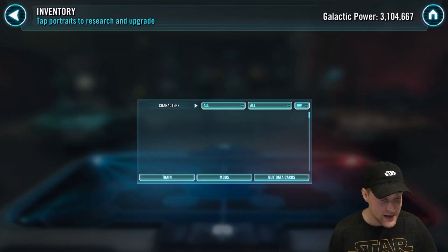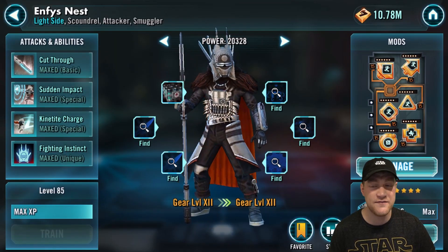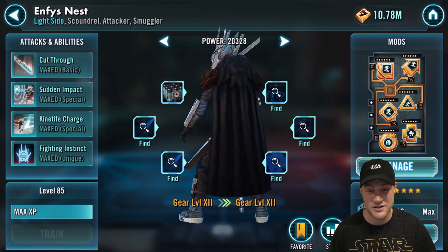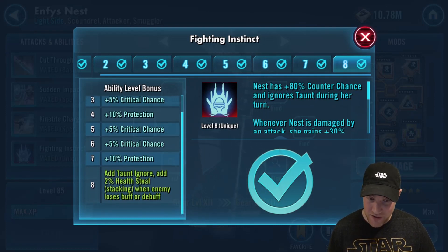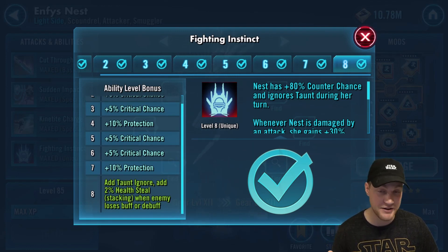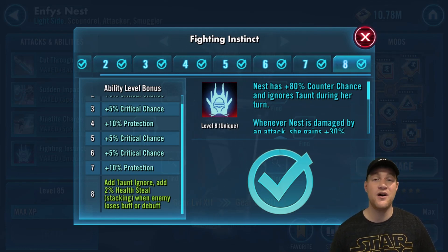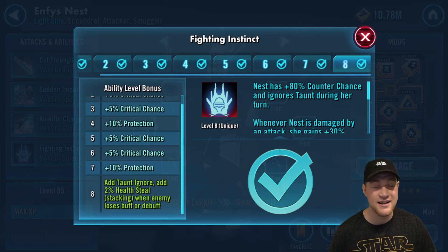Last but not least on the honorable mention is Embo — Nest. Her Fighting Instinct zeta: the reason she's on here is because if you get her at three stars she's still viable even at the top of my arena shard. There are a few Nests at three, four, and five stars. It says: add taunt ignore, 2% health steal when an enemy loses a buff or debuff — so she's going to be stealing health which will be stacking, which is huge. She's great in the Sith Raid in P3 with Bounty Hunters, used as the tank. You can ignore taunts, meaning you can stun somebody that doesn't have taunt. She can give Daze with one of her abilities, and when you hit somebody with taunt she dispels it. This is definitely a great zeta ability and one you should consider.